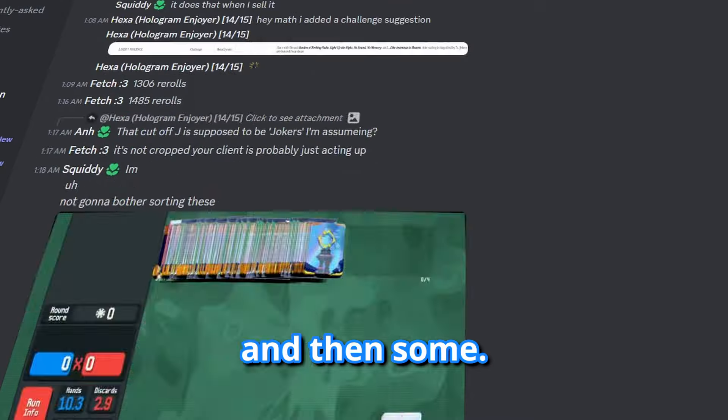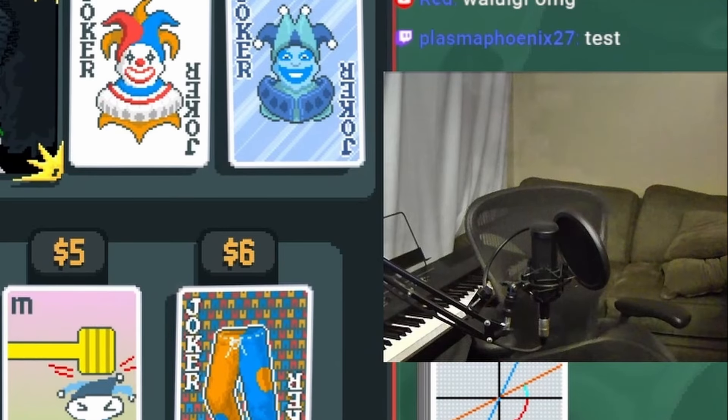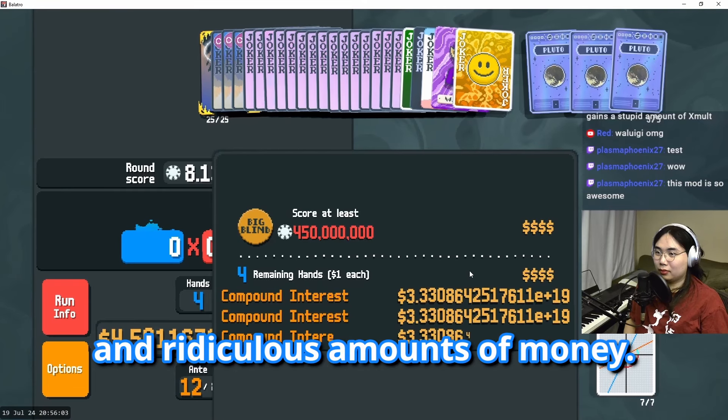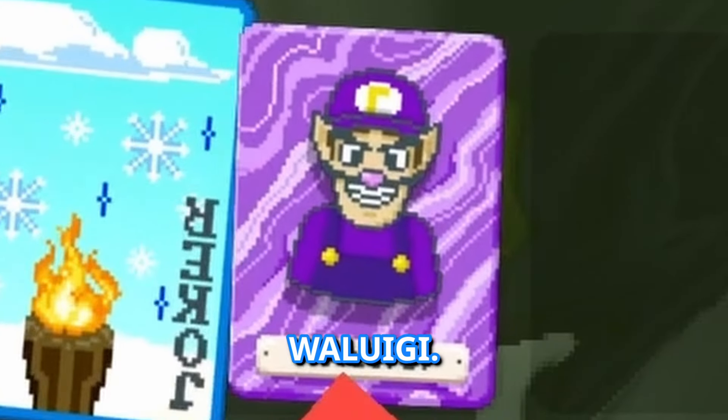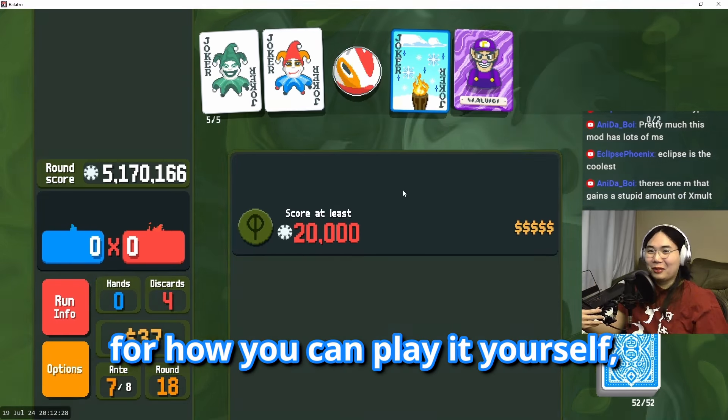It's a community-driven Balatro mod that has basically everything you can think of and then some. They have a joker that gives you 25 extra joker slots plus 25 joker slots. They have a joker that gives you compound interest and ridiculous amounts of money. They even have Waluigi. This mod has everything. I'm gonna include a link in the description for how you can play it yourself.